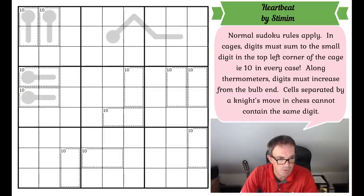Normal Sudoku rules apply. In cages, digits must sum to the small digit in the top left corner — which in this puzzle may be restated as digits in cages sum to 10. Along thermometers, digits must increase from the bulb end. Cells separated by a knight's move in chess cannot contain the same digit — so if a square was a 1, you could not have a 1 in any cell a chess knight could jump to from there. That's the interesting additional restraint.